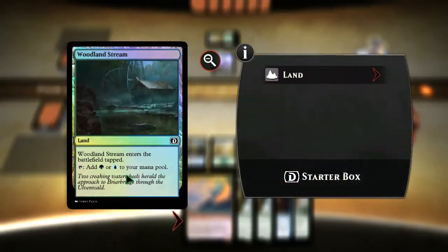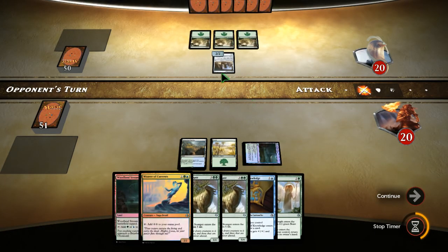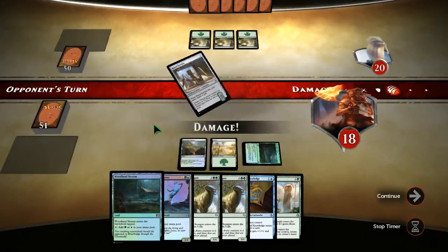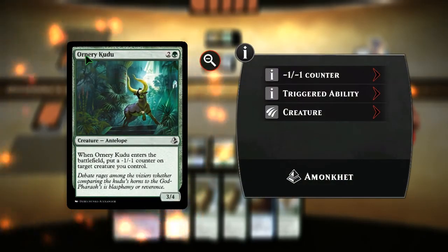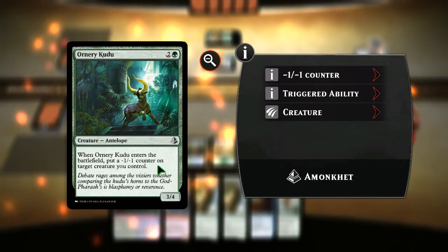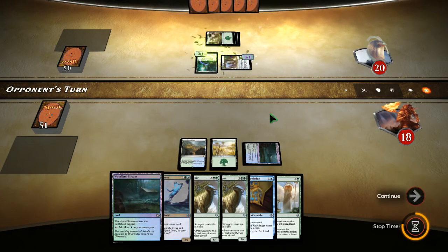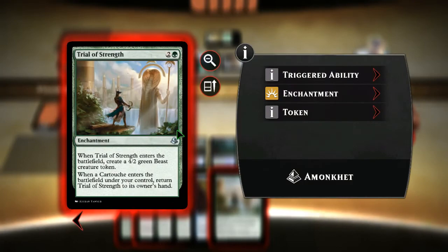Taps, yeah. You're gonna get us for two. Nice. Drop something — Ornery Kudu. When Ornery Kudu enters the battlefield, put a negative one, negative one counter on target creature you control. That's gonna be a 1/1. Is this another Trial of Strength?